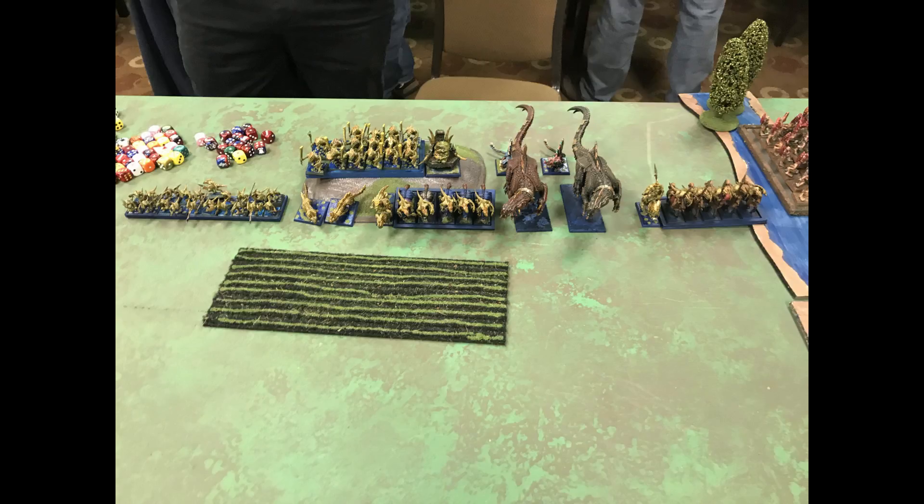Let's look at deployment. The first scenario at Siege at the Tower has a river on the side of the board. Whoever has the most scoring units next to that river wins an objective — you basically tally up who's had control of the river most of the game, and that person wins the objective. You just have to stack your scoring units basically within 30 inches of the river.